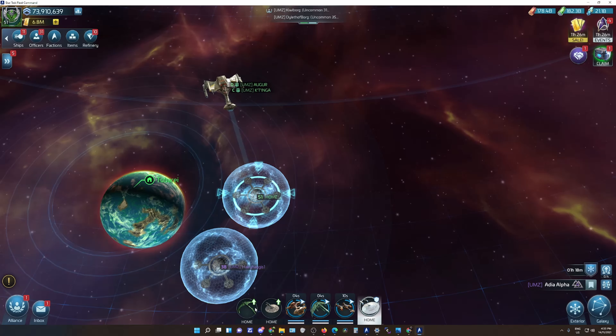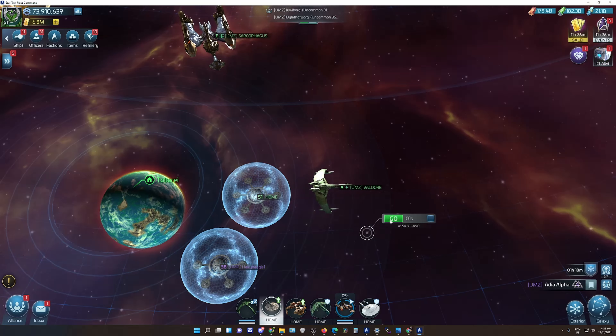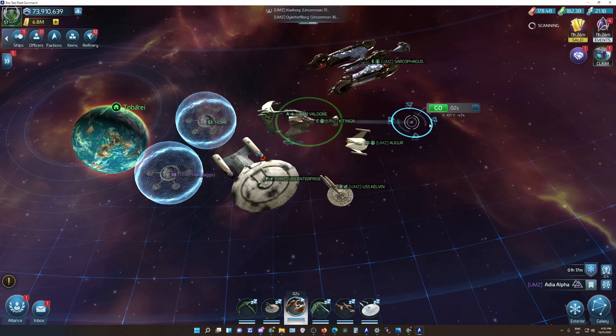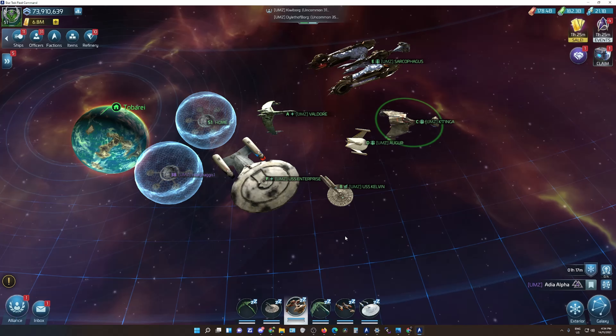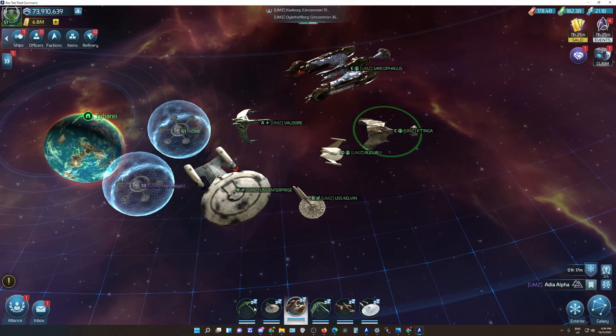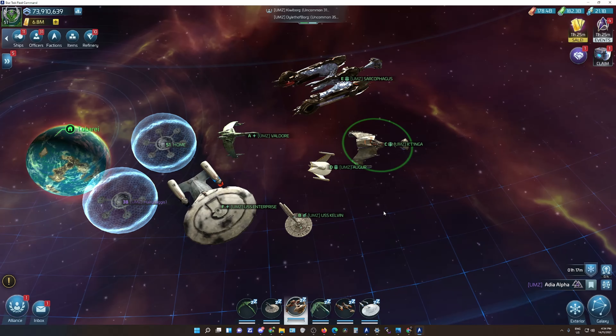I've decided I'm going to take all these ships out. I want to show you the size difference between each ship. You seriously tell me that's the actual real difference in life — in the Star Trek universe — of the ships?